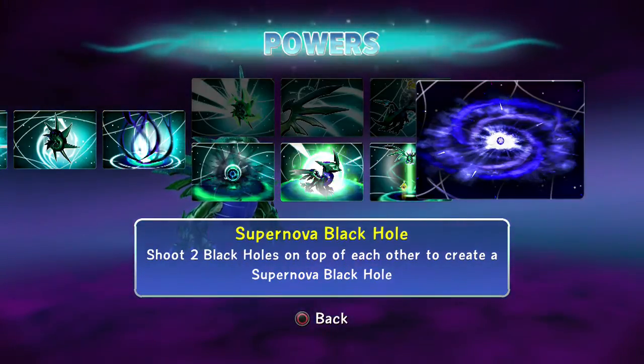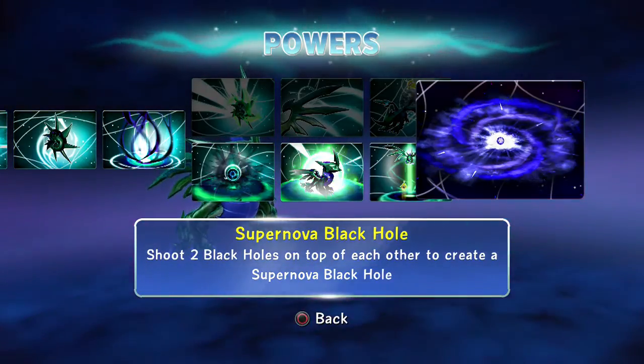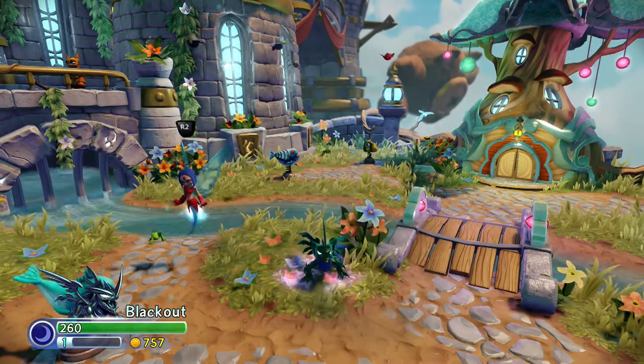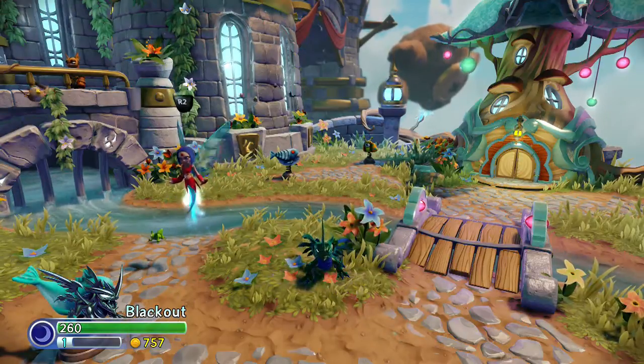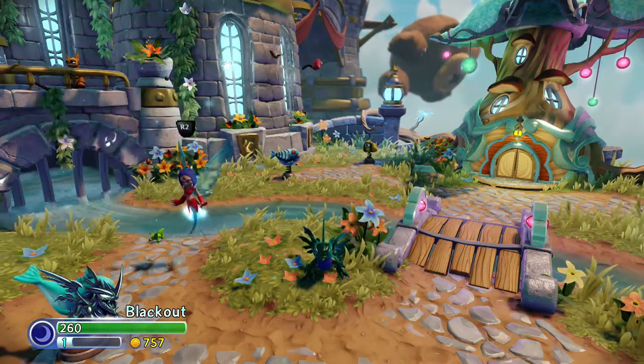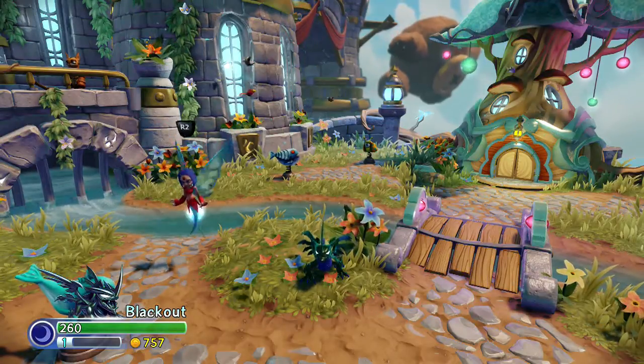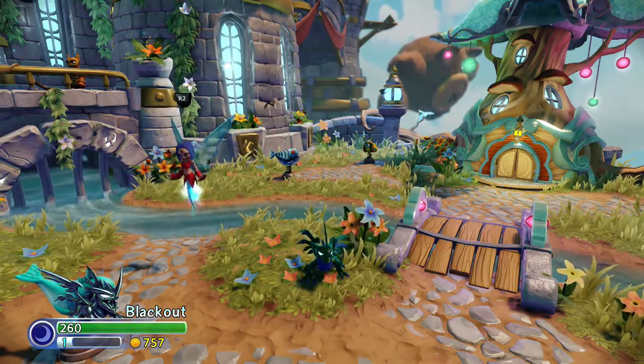Supernova Black Hole: shoot two black holes on top of each other to create a supernova black hole — I didn't really use it, I don't see the point. So guys, leave comments below and let me know what path you've chosen once you have this figured out. I always love your feedback. For me, Prince of Darkness all the way.